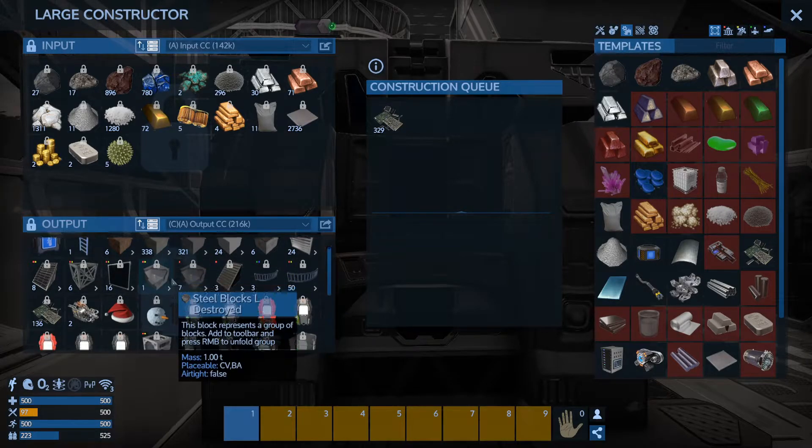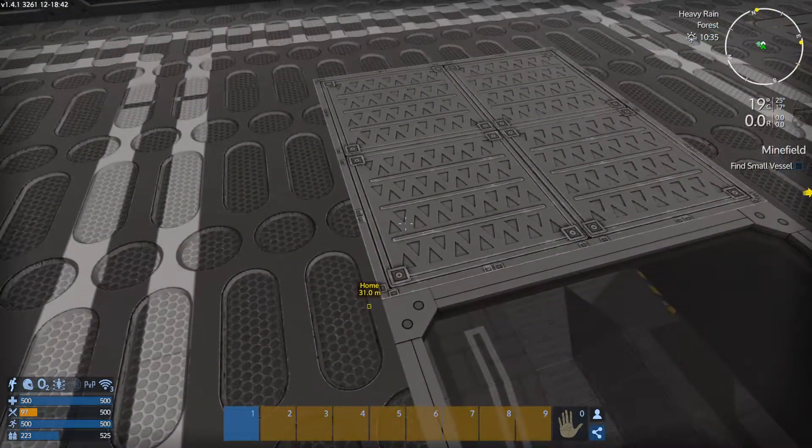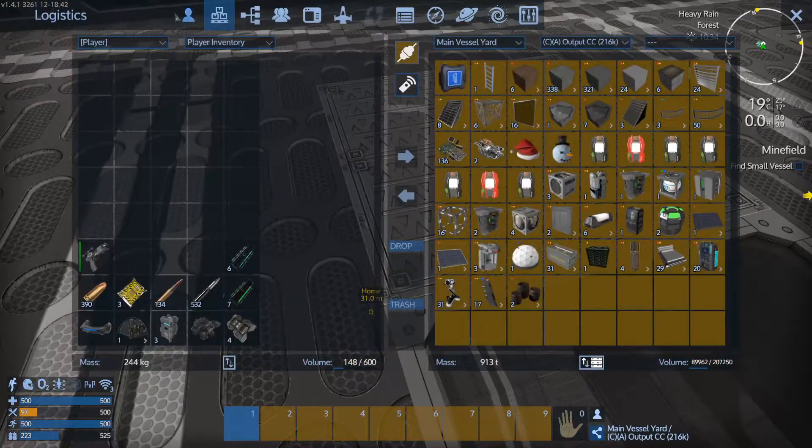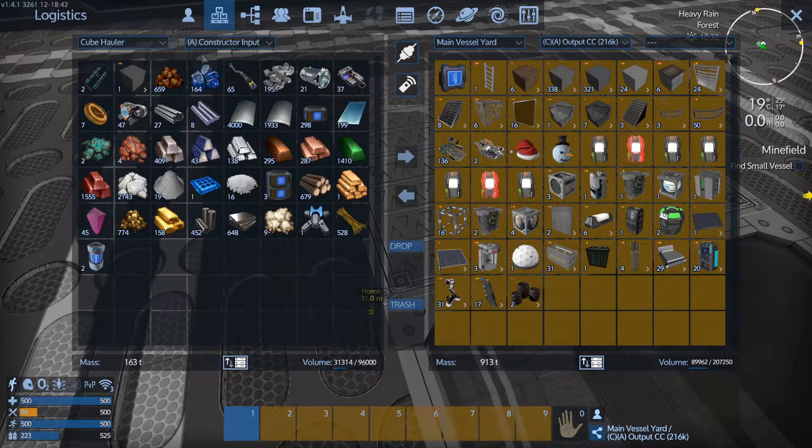All right, so you were making that — where did you get to? 136? All right, so let's get that transferred over to the other station. Main vessel yard — we need to get this to hauler input.